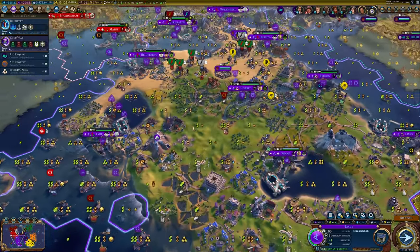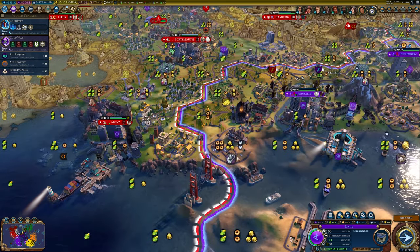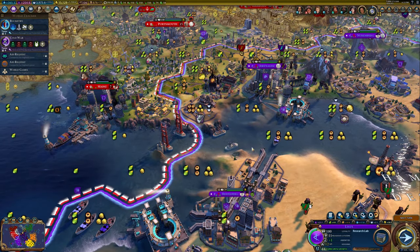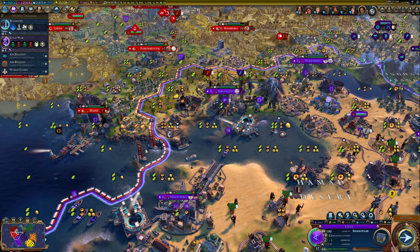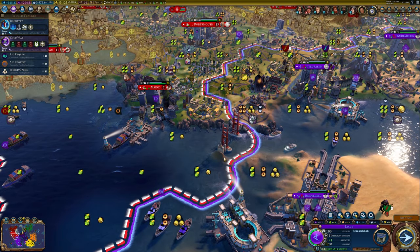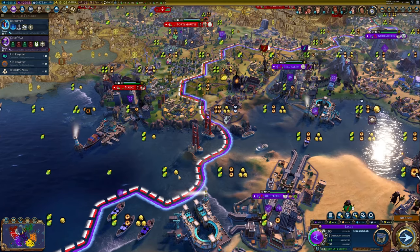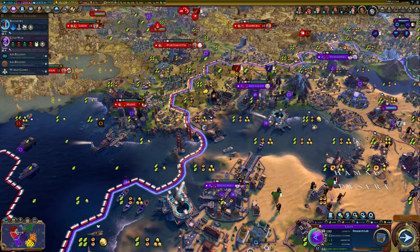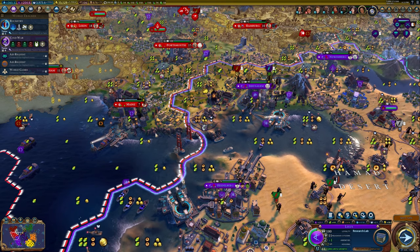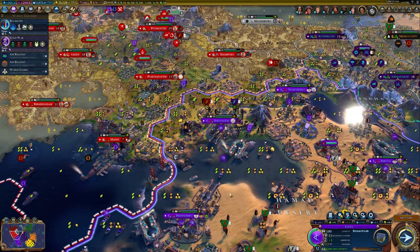Another thing I wanted to point out — it just threw me off for a second. I'm sitting here like, okay, we're building the Golden Gate Bridge. I was like, wait a minute — did they border pop us and take our Golden Gate Bridge? How are we still building it? And then I realized that ours is right here. Obviously they're further ahead than us — they're only 12 turns away. I'm wondering if theirs will allow them to complete, because this looks like a submerged tile now. It looks like they're still letting them build it. If we don't get it, I don't really care — this was just for fun.